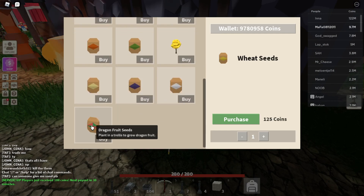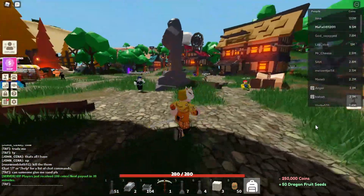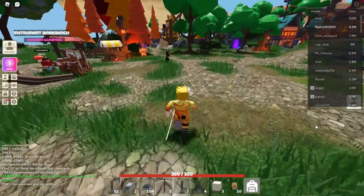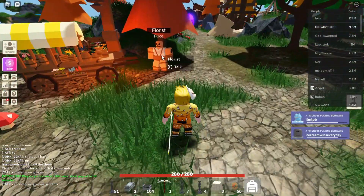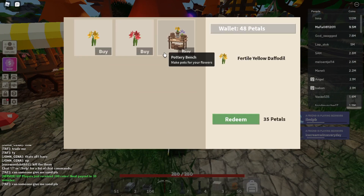Dragon fruit seeds — yeah, they are not that expensive. I'm gonna buy 50 pieces immediately. Then I'm gonna go check if the flower merchant is giving the tulips, or if it's just a new flower that's going to spawn on your island. I'm not sure about that.